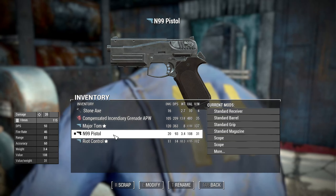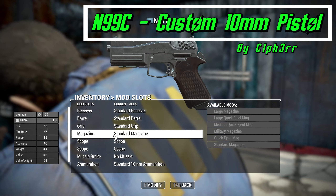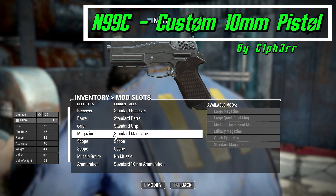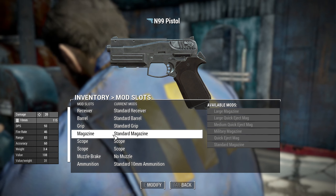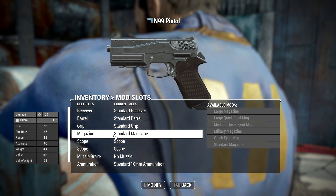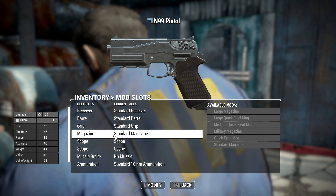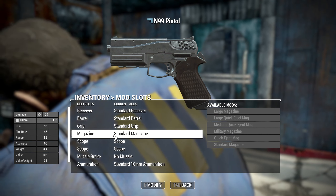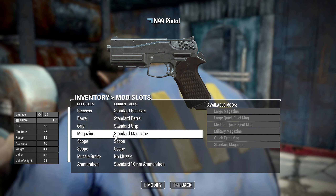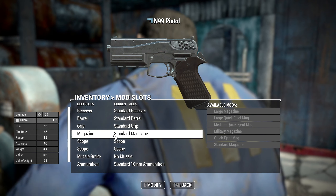The first one we're going to look at is the N99 Custom 10 Millimeter Pistol by Cypher. This mod brings a completely new 10 millimeter pistol to the Fallout 4 wasteland - a smaller, more ergonomic pistol compared to the base Fallout 4 pistol. It contains modifications that turn it into a weapon that looks quite similar to the 10 millimeter pistols of old.